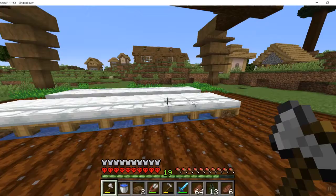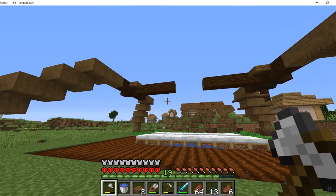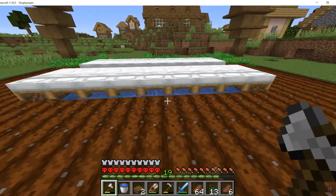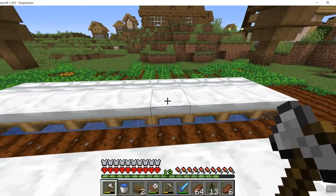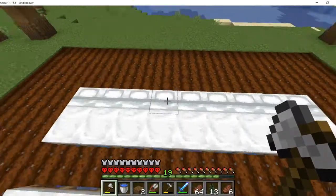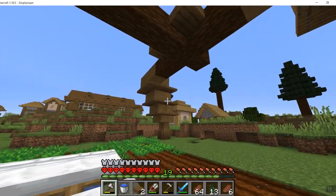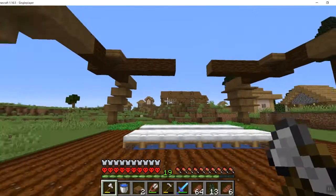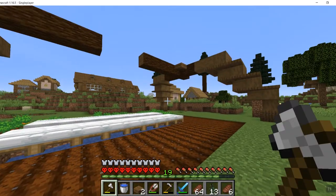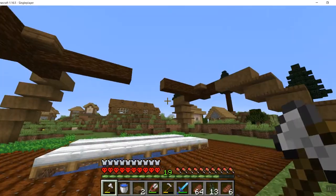Okay guys, I'm doing a bunch of work. Cut down a bunch of trees, brought a bunch of cows and sheep. I'm at the villager breeder. I have all these carrots where I keep expanding, and of course the farmland. I've built these little things — I'm going to make them look a little more supported. But other than that, the structure is looking great.